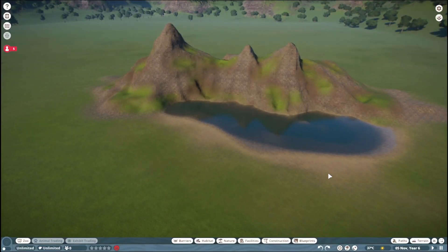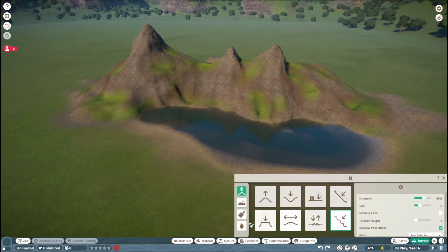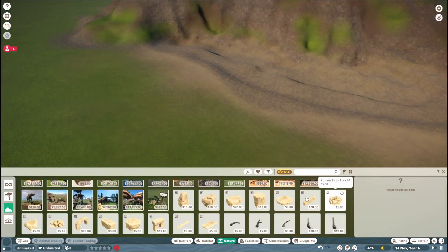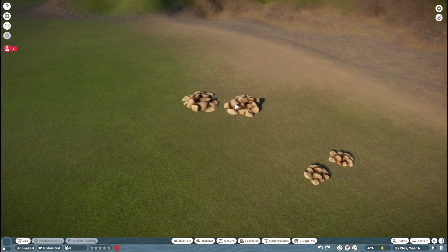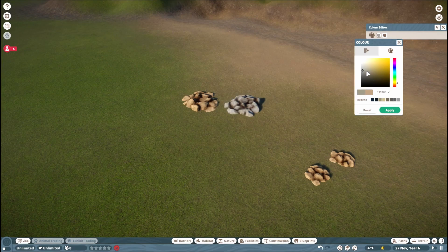Now it's time to add some rocks and foliage to blend it all together, and we're gonna see how to do that as naturally as possible. So we're gonna remove the water again, go to nature, and I think we're gonna start with decorating the water area. I like to use the aquatic faux rocks, so I'm gonna lay down two of these and then also two of the smaller ones. I'm gonna recolor one of the larger ones — it's always nice to blend some rocks with different colors together.